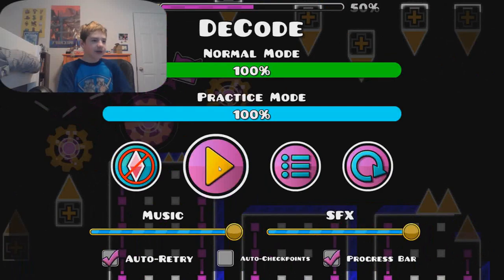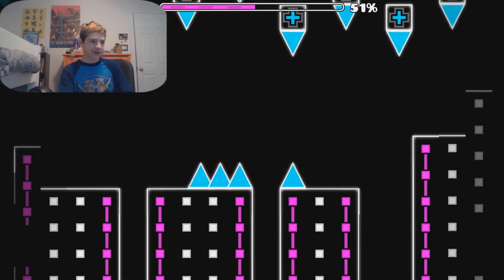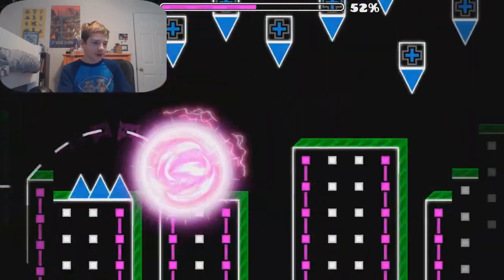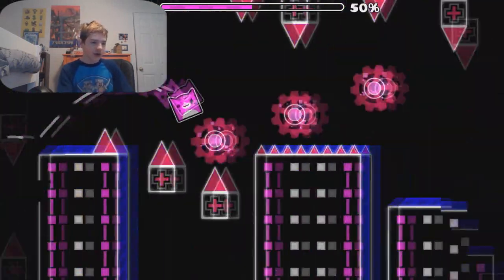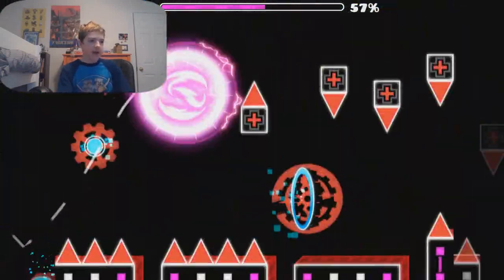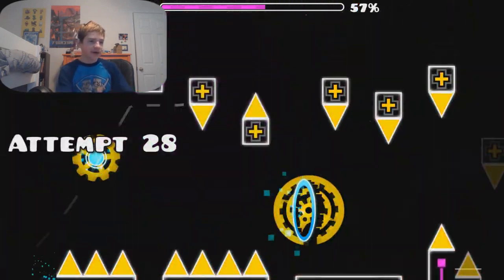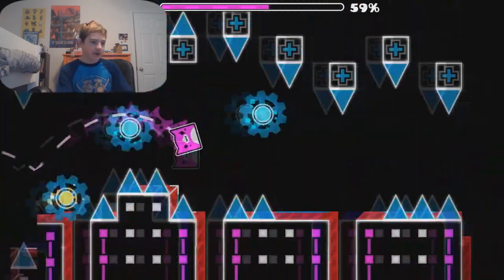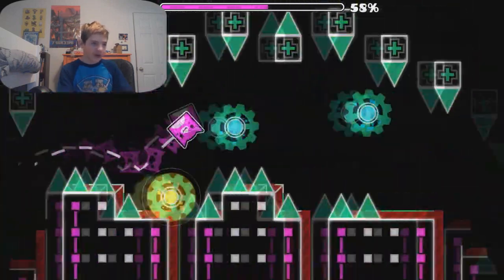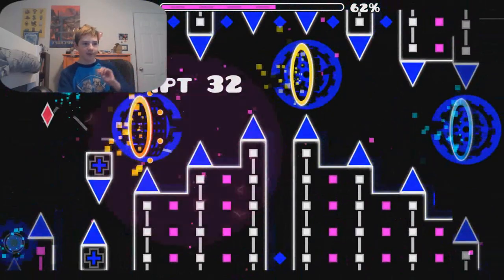Then we have the fast cube part, which is one of the most well-known parts in the level. Hit the first two jump rings, but make sure to go as late as possible. Then yellow, then pink, and do NOT hit that blue jumper — it'll send you right into the spikes. Then hit the first blue jumper: yellow, boom, boom, then pink, then blue, and then there's a pad there.